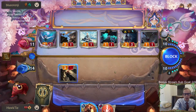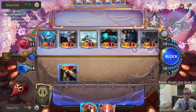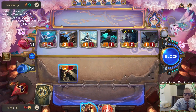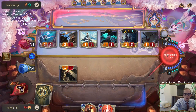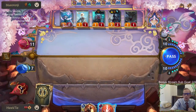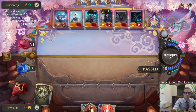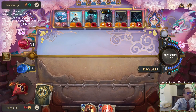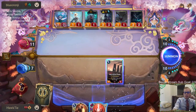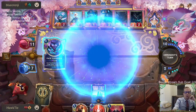Rummage isn't card draw - it's card disadvantage. It says the word draw on it but you have to spend a card and discard two to draw two. You're not gaining any cards from that - you lose three cards and gain two cards, so Rummage would just get us further in the hole. Static Shock would have been good - I wouldn't mind a third Static Shock. This is a good Static Shock metagame and it helps make some of those other cards playable.